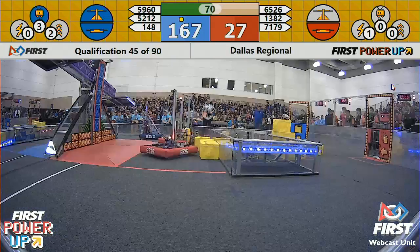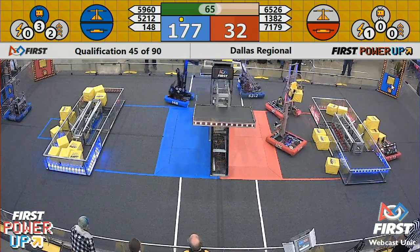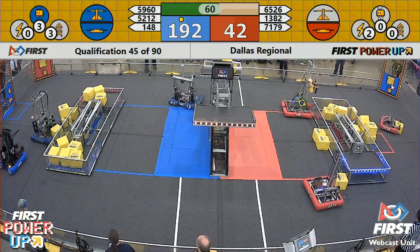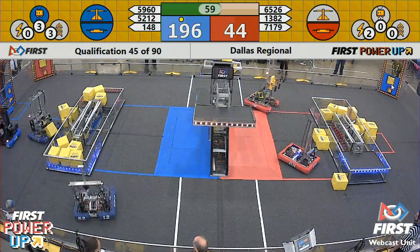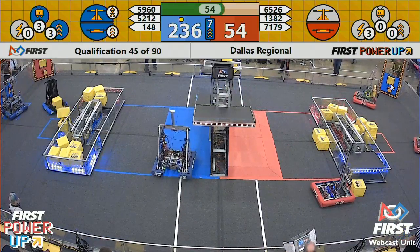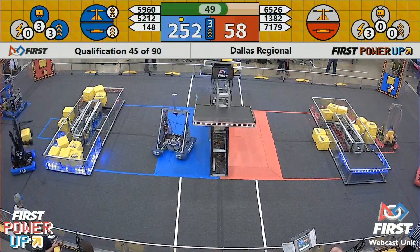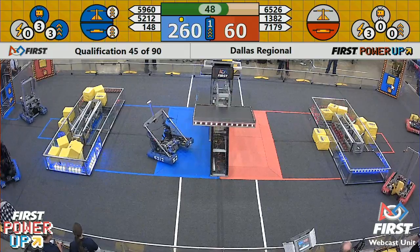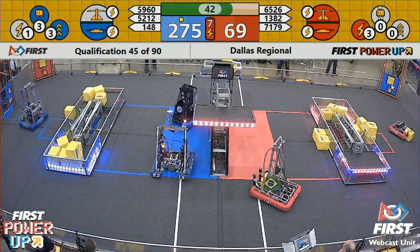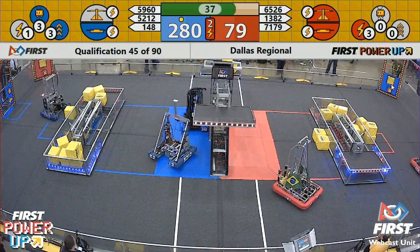65-22 and 13-82 trying to get some power cubes and continue scoring in their own side of the red switch. Crossfire 71-79 grabbing power cubes from in front of their switch and feeding them back through the exchange. 199-47 in favor of the Blue Alliance right now. Blue Alliance has used the Levitate power-up and now the Boost power-up. Crossfire 71-79 picking up another cube, going to put it in the exchange — they're just lining them up now.